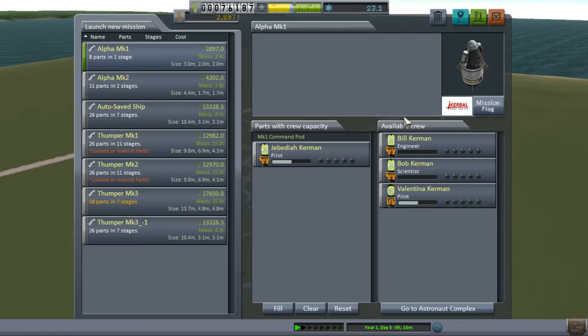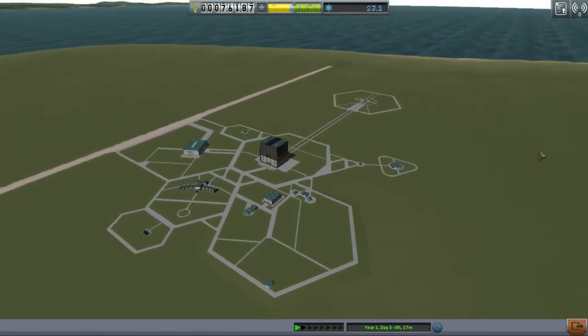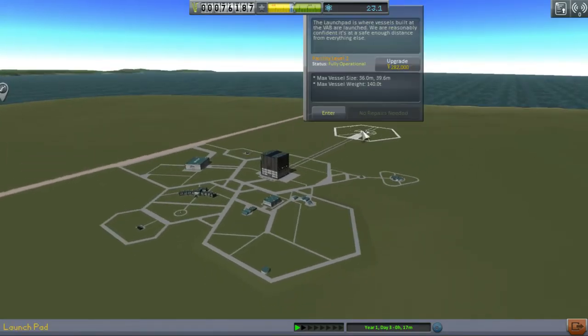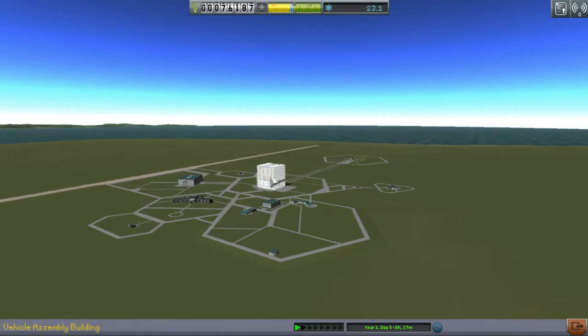So we got the launch pad here. I'll left-click on it — let's actually right-click to bring this screen up. Let's scroll and right-click. There we go. Now I can see the launch pad vessels. The next upgrade — so right now we can do 140 tons. It is level 2. Okay, we should be able to do it, no problem. Let's go back into the vehicle assembly building.